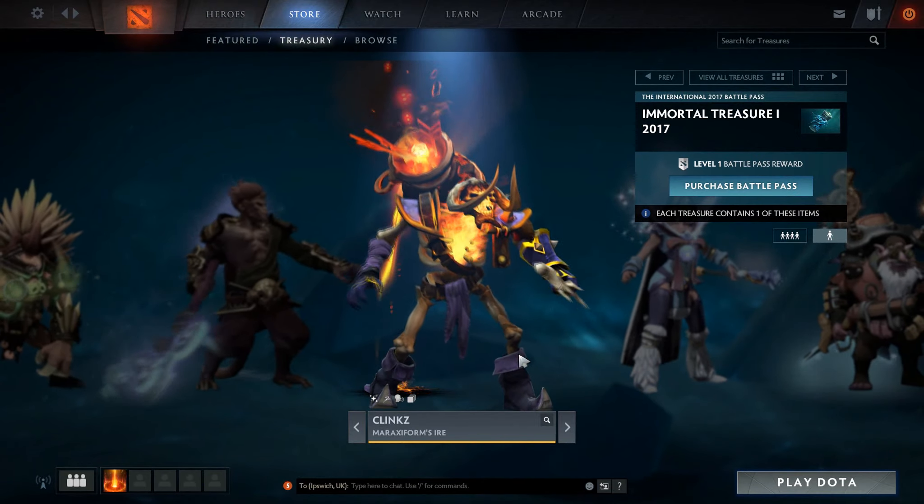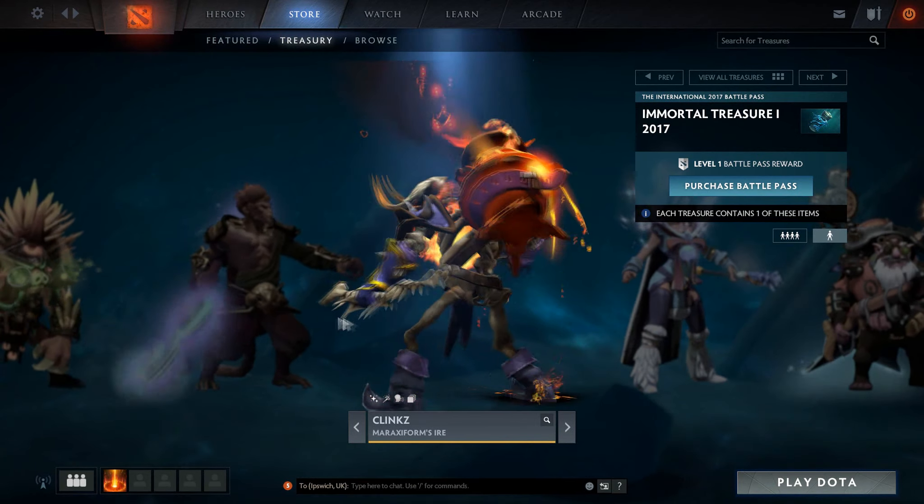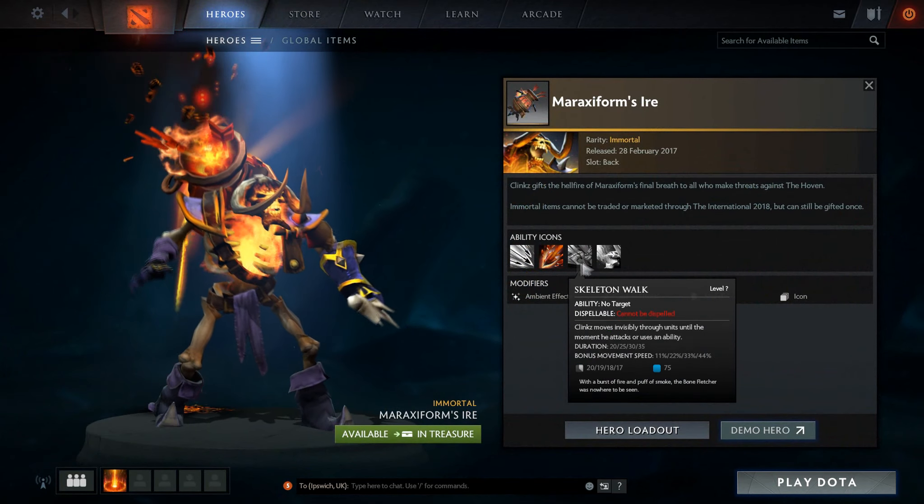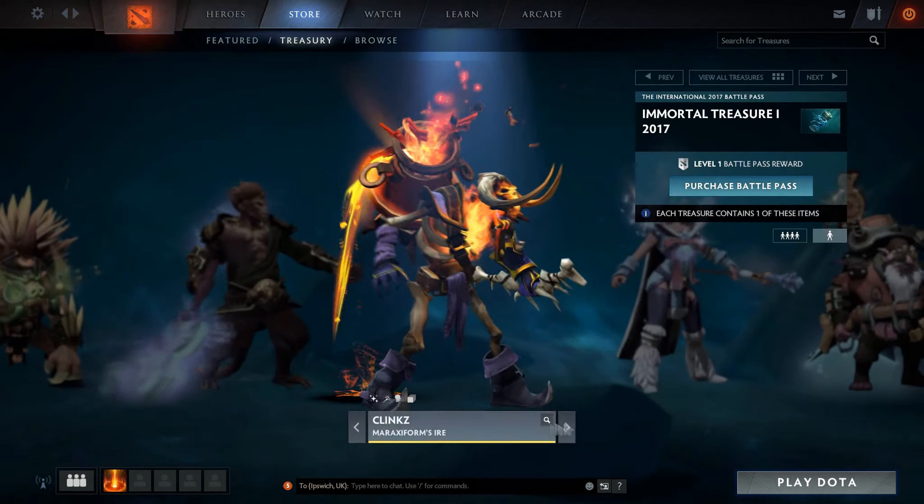We've got Clinkz's Maraxiform's Eye. It's quite a nice set, not as good as the others, but it's got a custom ability icon for his second skill.